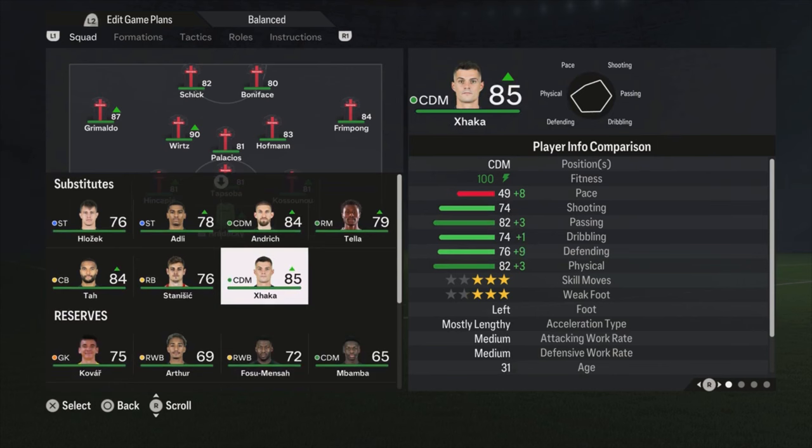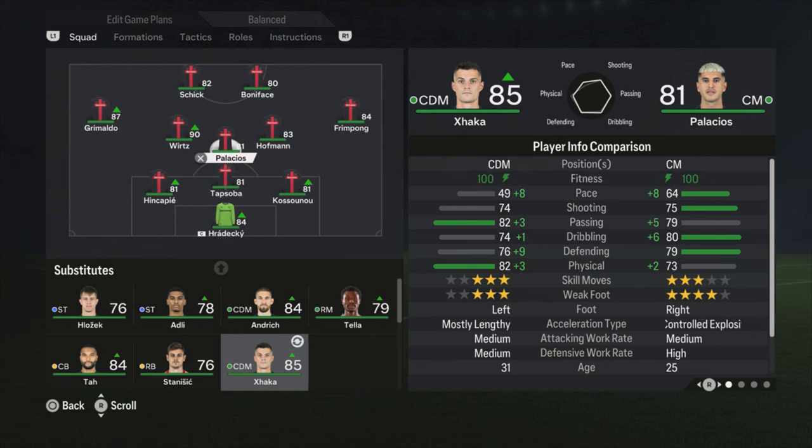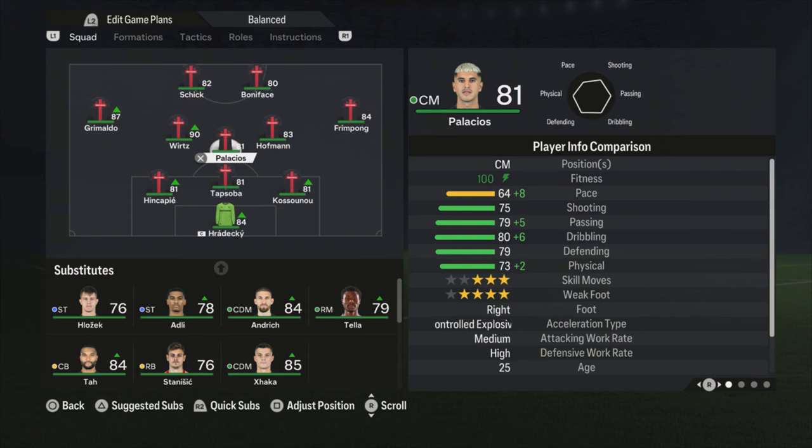I'm not playing with Xhaka — I already know what comments I'll get. He is 85 rated, a really good player, really good at passing. But for me he's too slow: 49 pace is really, really slow. I prefer Palacios — he's a bit faster, defending is a bit better, and he has a high defensive work rate. Xhaka has medium/medium work rates, so that's why Xhaka is on the bench for me and not in the starting lineup.